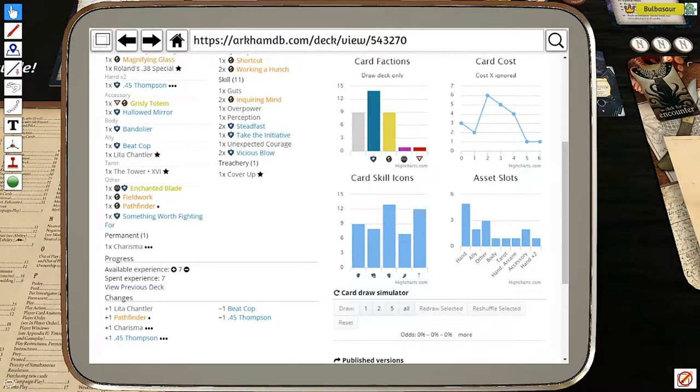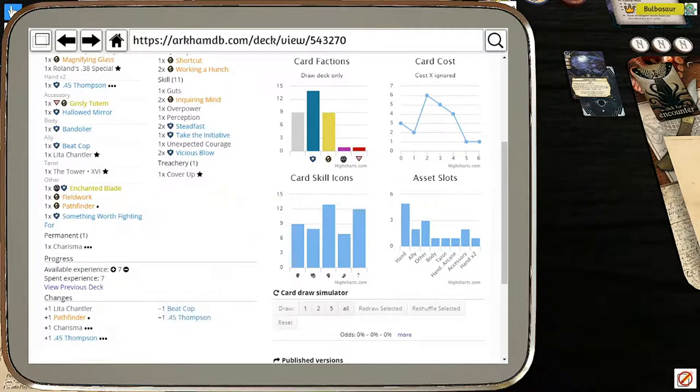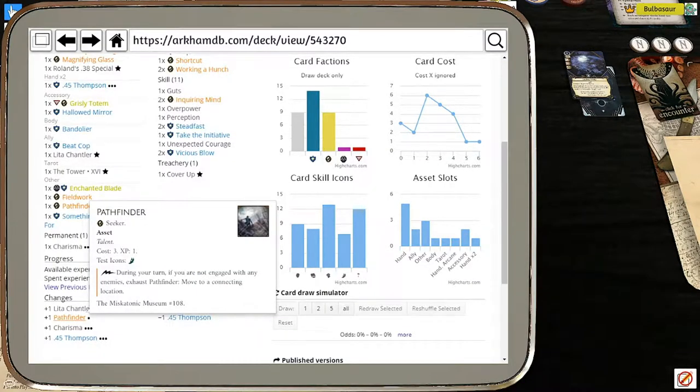If we hop over to our deck, you can see at the bottom the changes we made from last game. We had seven experience to spend and we spent all of it. I included a Pathfinder, Charisma, and the .45 Thompson - the level three version. I took out one Beat Cop and the original .45 Thompson for the level three version.